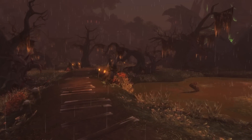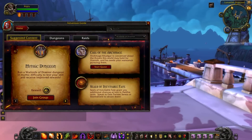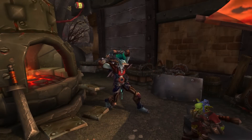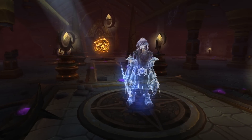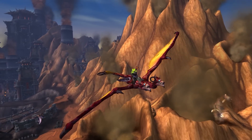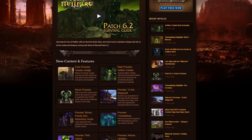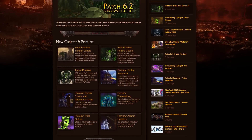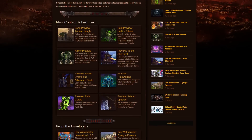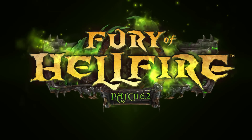These are just a handful of the new features in Patch 6.2. There's also a new adventure guide which directs you to content relevant to your character, class and profession updates, some major improvements to Ashran, a new meta achievement that will eventually allow flight in Draenor, and a whole lot more. Be sure to check out our full patch overview on worldofwarcraft.com for complete details on everything we didn't cover here. Thanks for watching and we'll see you in Hellfire.